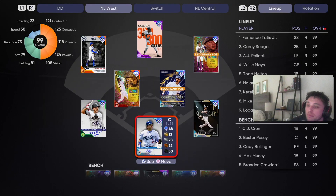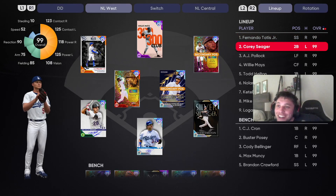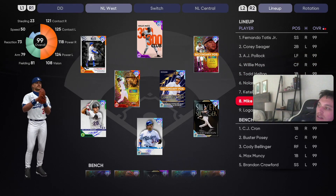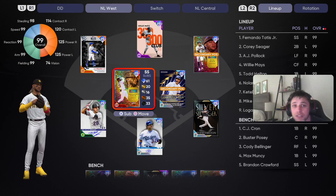Our lineup is gonna go Tatis to lead us off — El Nino baby — Corey Seager second, AJ Pollock batting third, Willie Mays, Todd Helton, Nolan Arenado, Katel Martay, and Mike Piazza. AJ Pollock plays left field for this game. We're gonna be starting Walker Buehler; we also have Logan Webb if we need him. Before we get into this video, I want you guys to like it up, subscribe, get me in that algorithm — small channel trying to play with the big boys, all the support goes a long way.